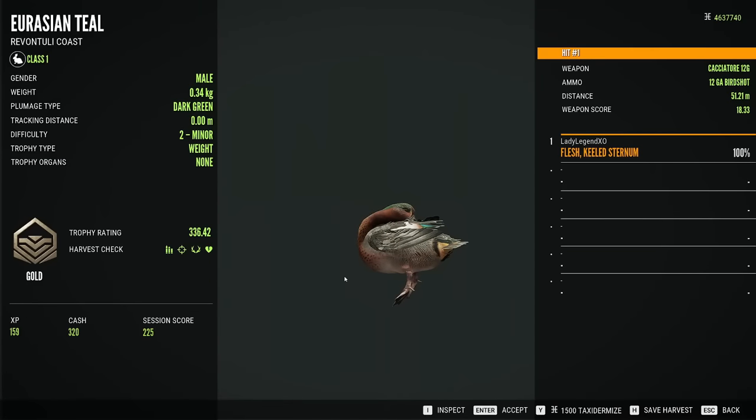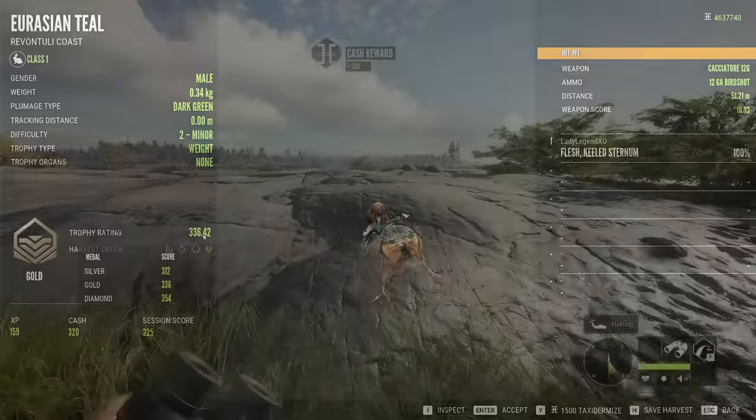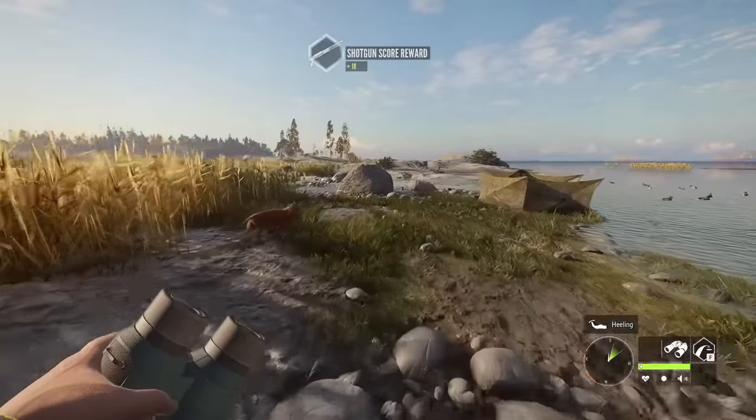Beautiful Eurasian teal — all you need is one pellet to hit it. That was a pretty far shot at 51 meters. This guy is a 336 and 354 is diamond. Paid me $320, which isn't a huge amount, but if you take down a whole pile of ducks you really can make some cash.